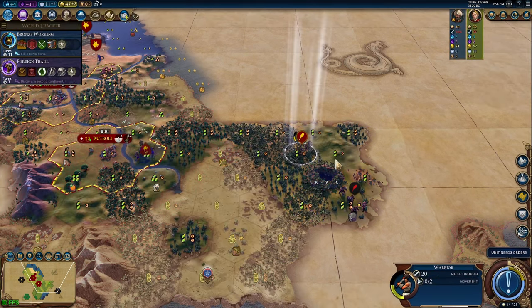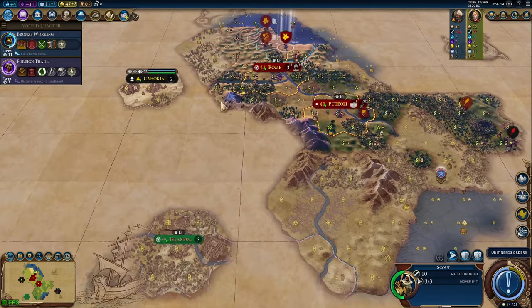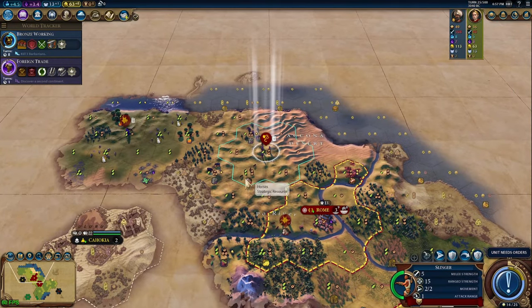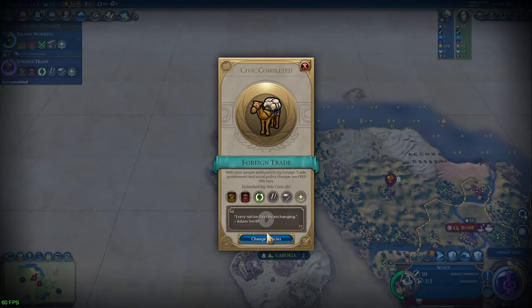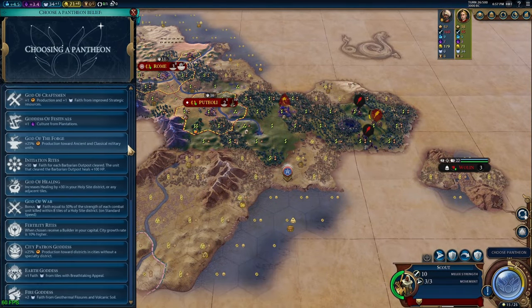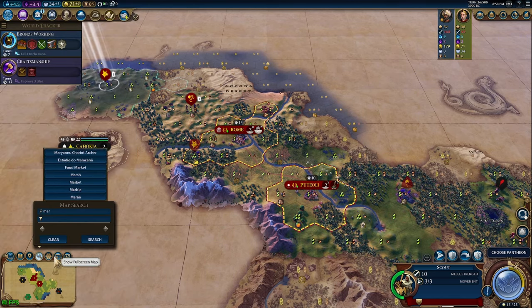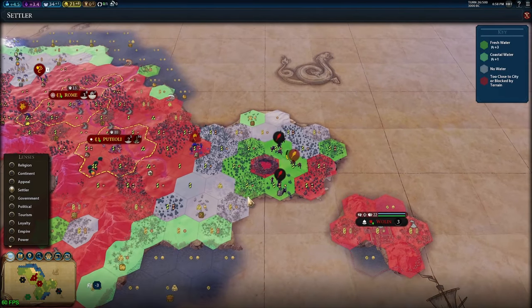Tech-wise, you should head straight for Animal Husbandry in most situations, unless your spawn has you in a location where Mining would be better first. Either way, you should open Animal Husbandry into Mining or vice versa. I'd recommend Animal Husbandry first in most cases because it reveals horses on the map — automatic nice tiles to work even if they aren't improved yet — which boosts your capital and makes finding an optimal second city location easier. Getting horses online fast also lets you sell them to other civs when you aren't using them, helping you buy tiles or whatever else you need faster.